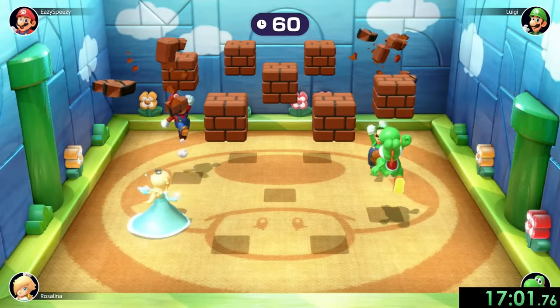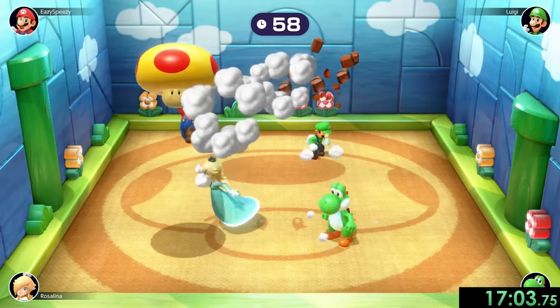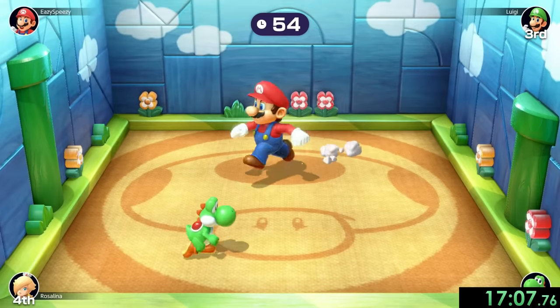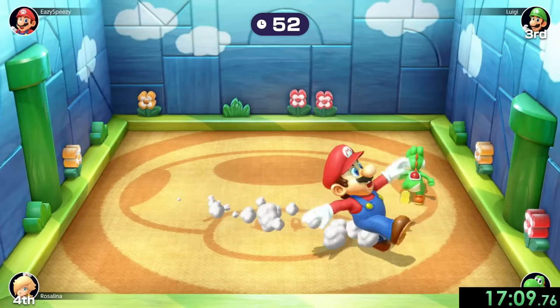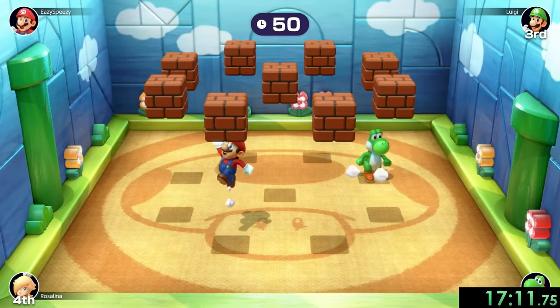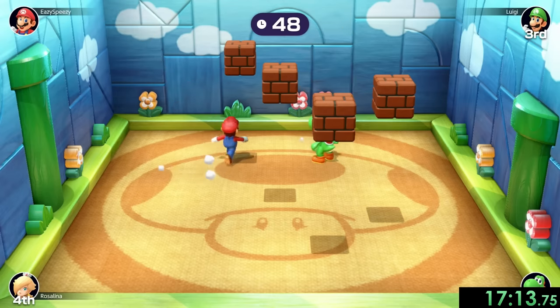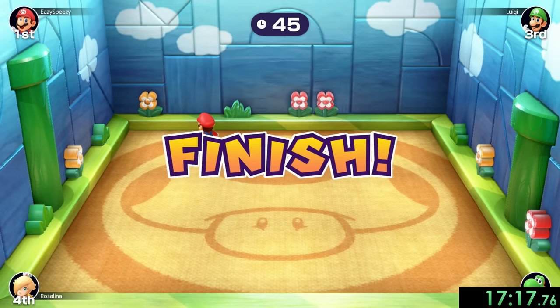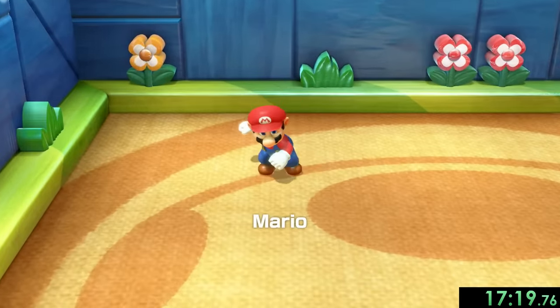Next we have another pretty fun minigame: Mush Pit. For this one, we have to hit the blocks and one of them will have this mega mushroom, which we can use to take out all the other people. Both Rosalina and Luigi kind of just wanted to get taken out, but Yoshi was actually able to dodge me. So I found the next mushroom and yeah, Yoshi's just going to get taken out. Could have been a bit faster, but I'll take it.